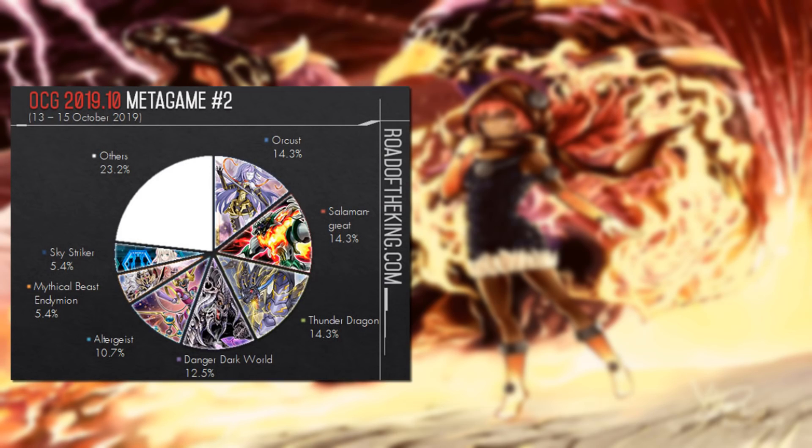Back to the OCG meta — first, the new product release being Ignition Assault, the next set after our current OCG set. A couple of cards caught my attention: Cloth Heap, the new Gizmek card, the new Heavy Storm/Harpy's Feather Duster-alike cards, and new archetypes like Ignister and the new Karakuri support.